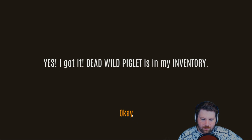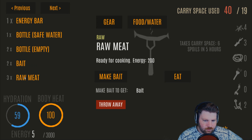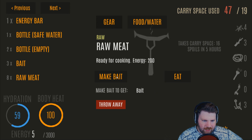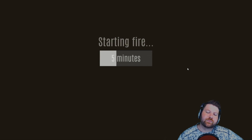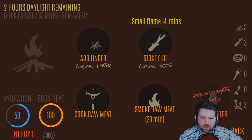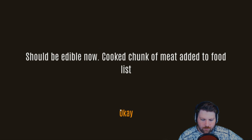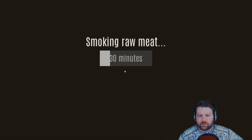Hunting has a very high success rate — I got a dead wild piglet in my inventory now. Go over to the dead wild piglet and gut it open. We got a bunch of raw meat. Now go to the fire and cook it. That's how you hunt — you can only hunt pigs right now. We're going to cook three pieces of meat, then smoke the rest of it because that'll keep it from spoiling.